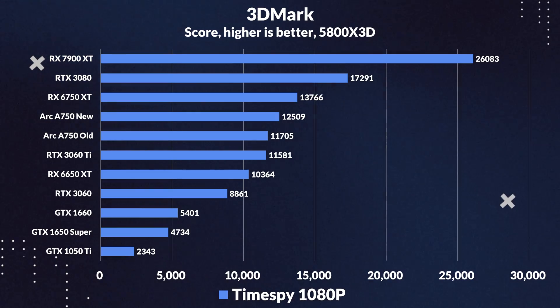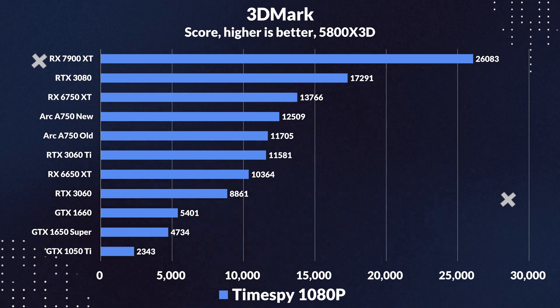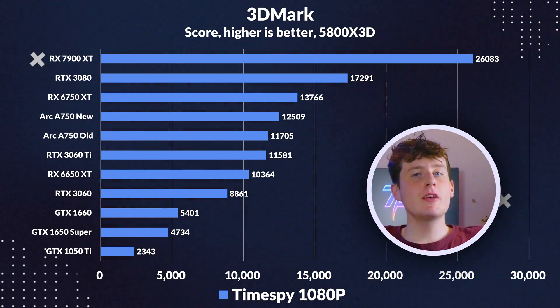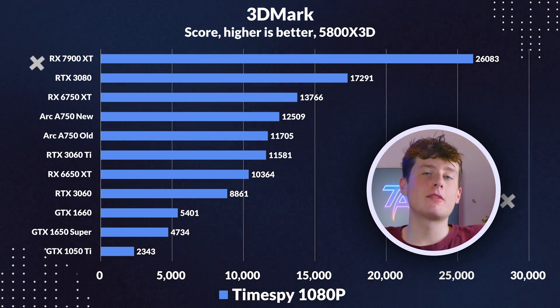Overall, we can see that the new driver didn't make a huge difference in ray tracing performance, but it still made the card more competitive and efficient. We hope Intel can do better in the future. Next up are the benchmarks, starting with 3DMark Timespy at 1080p. We see the new driver only beating the launch driver by around 7%, which confirms that Arc was already pretty well optimized for DX12, as this is mainly a DX12 benchmark.